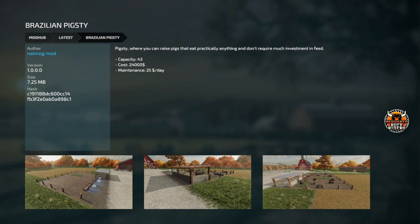Next we got the Brazilian pigsty — a small little pigsty, 43 pigs, 24 grand. Looks nice. It says they eat practically anything and don't require much investment in feed. I don't know if the creator changed the recipes or not — we'll have to test it out. If you download this, let me know.